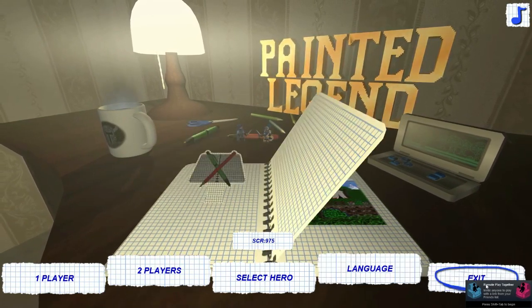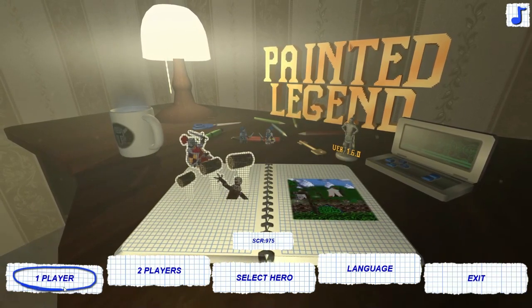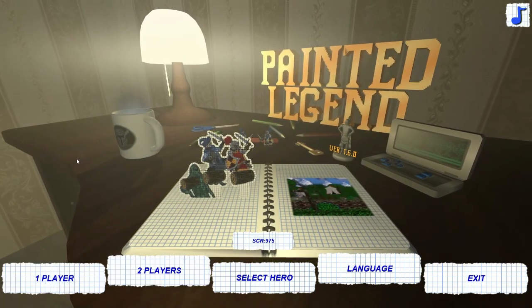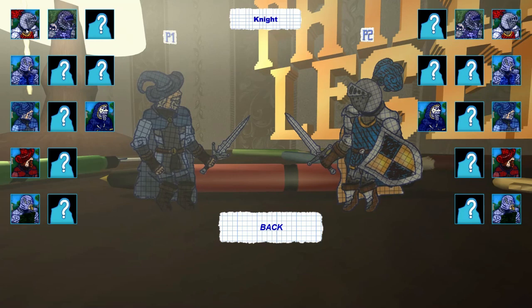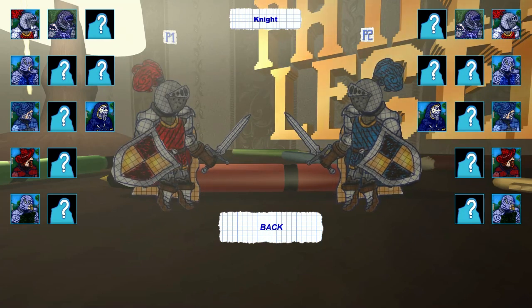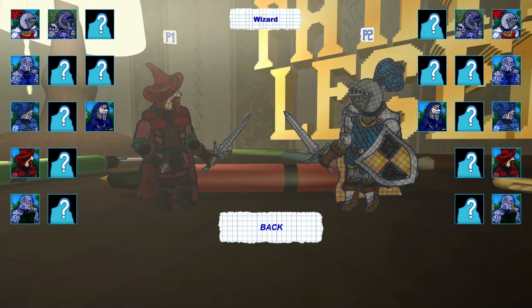Hey, welcome back to the blog. We're going to do a work review today — we're going to take a look at Painted Legend. This game is on Steam, it's an indie game that came out in 2016. The graphic style drew me into getting the game — I got it for under a dollar — but it's hard to even recommend even at that price.